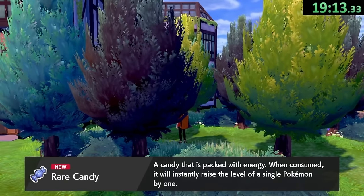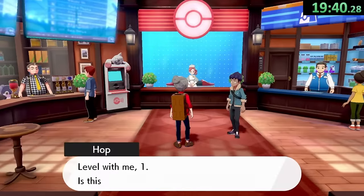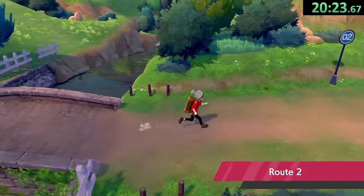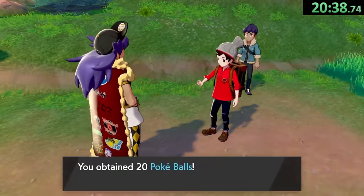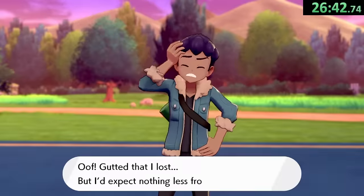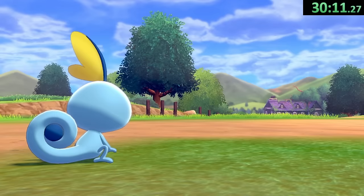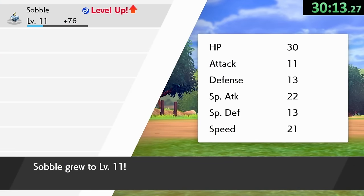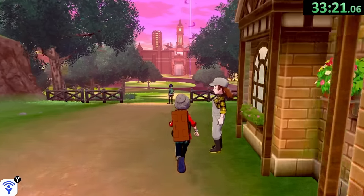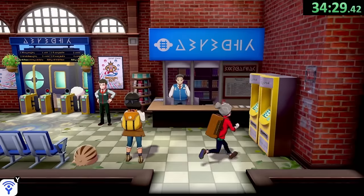After finishing up the research lab, we head right to grab a nearby rare candy, which will be critical for one particular event in just a moment. We meet up with Hop at the center, drop off our Wooloo, and head to Route 2, where we skip that tutorial and dodge one trainer before making it to the Professor's house. Here we simply take down Hop again and head off to the station, snagging a quick catch on our way to get just enough XP for level 11. From the station, we head to the Wild Area and, after a few more cutscenes, head right back to Wedgehurst to take advantage of the DLC areas.